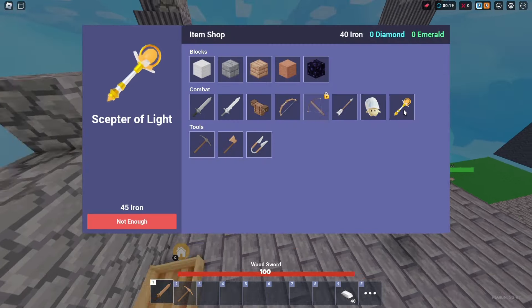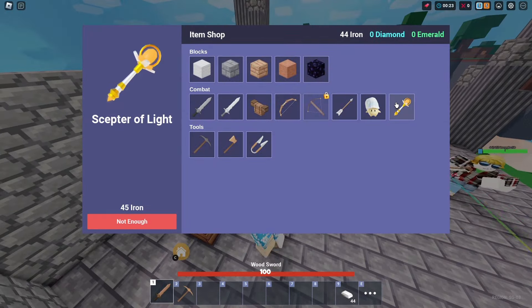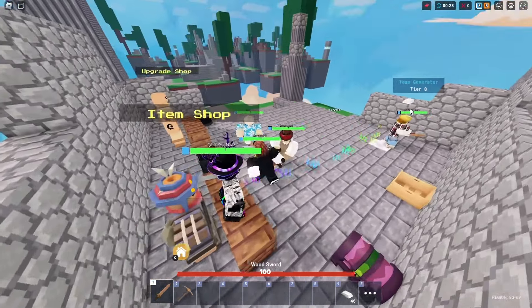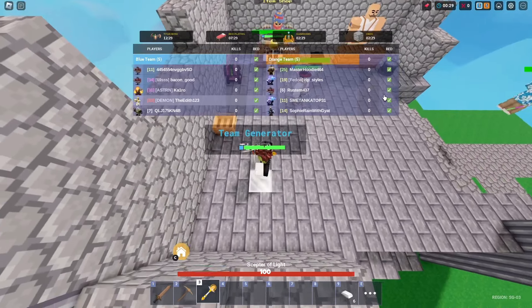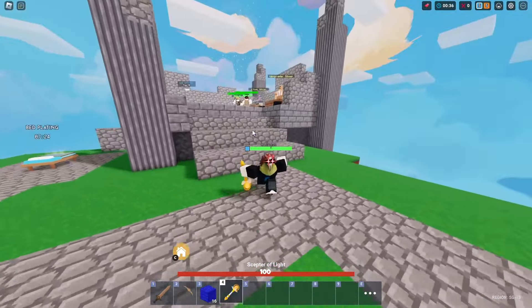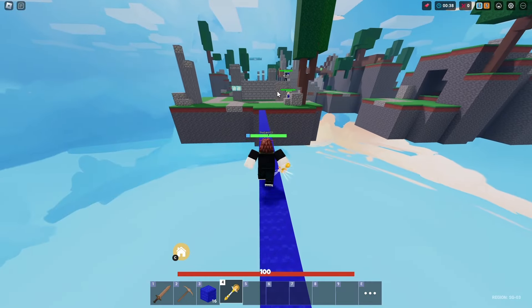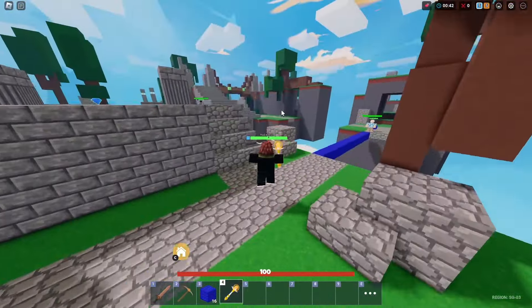If you think about it, that is not that much iron. Alright, so let's just get our scepter over here. As my teammates push up, I can pretty much just sit at base and chill. If your teammates are in the way, you won't be able to Lani that many people. So a strategy I would recommend is that you jump in the voids so you can actually Lani them.